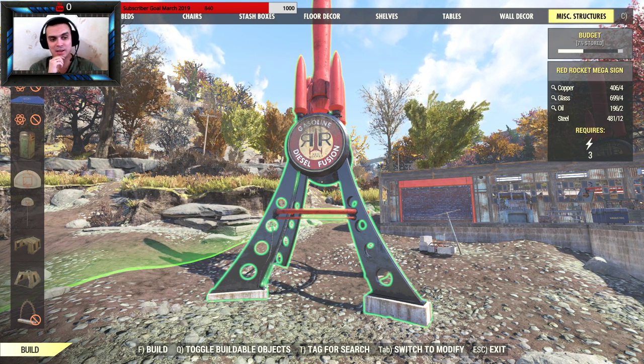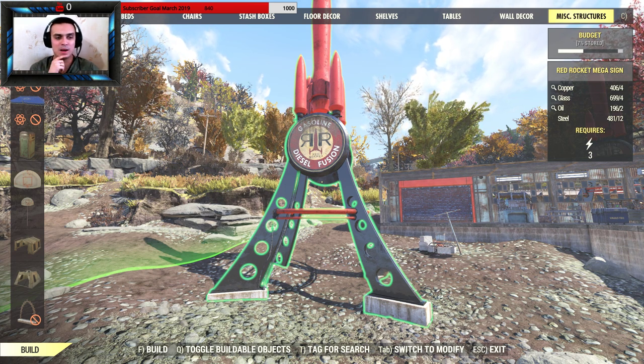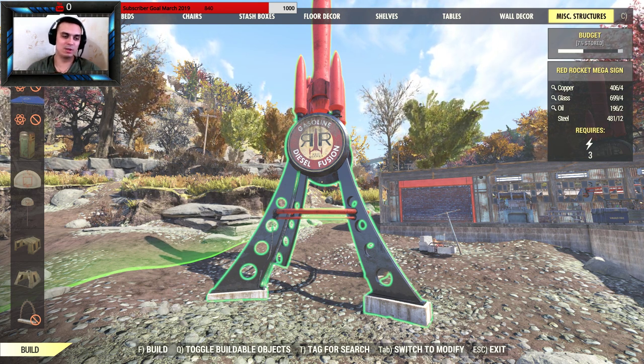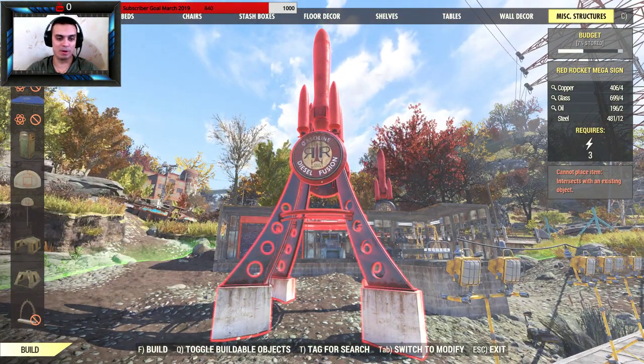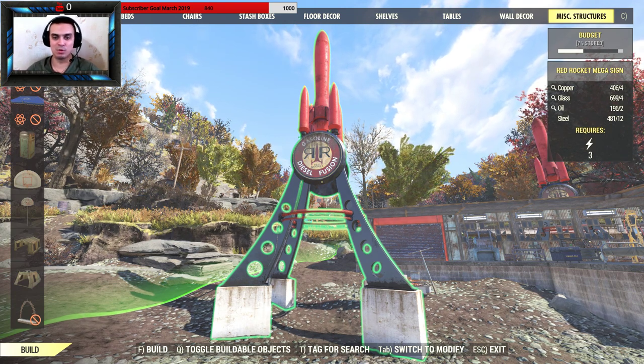I'm not sure if it was time-limited or not, so if you haven't bought it, check whether you can still see it in your Atom Shop. Either way, it cost around 1,200 atoms. It requires four copper, four glass, two oil, and twelve steel to build — nothing too crucial.